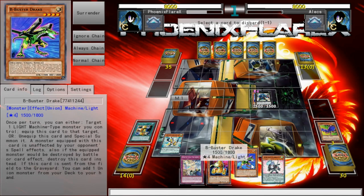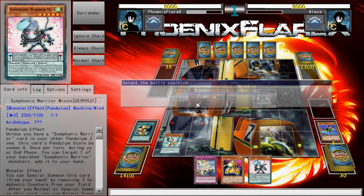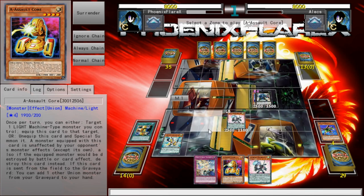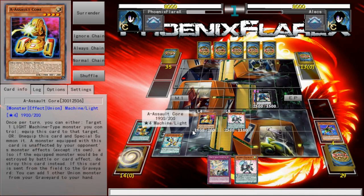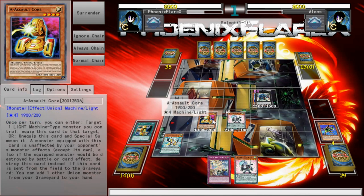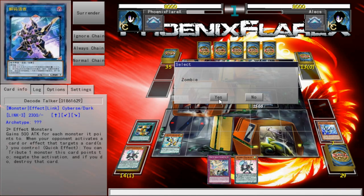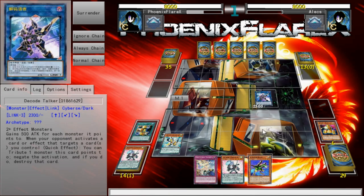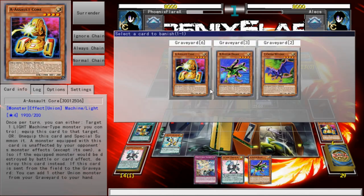I'm going to discard the B, because I can actually get it back to my hand. This sort of opening really encourages opening multiple pieces, because if you do open multiple pieces, then what you end up with is discarding the B from hand. But I'm also going to make Decode Talker here with these three cards, and that A is going to add back one of the B's that was in the grave that I discarded, because I opened multiple pieces.